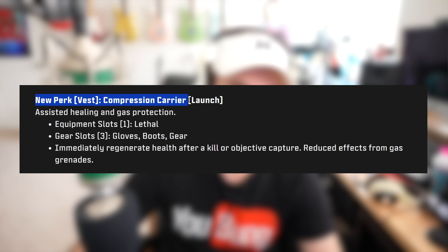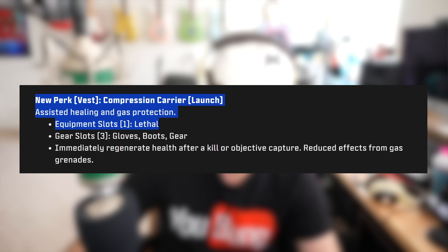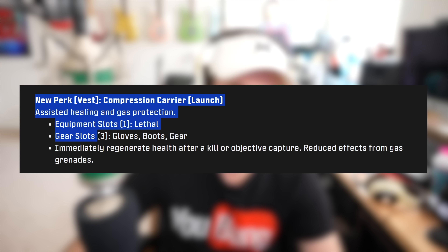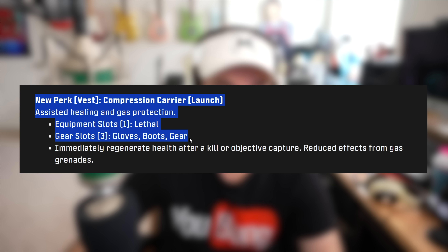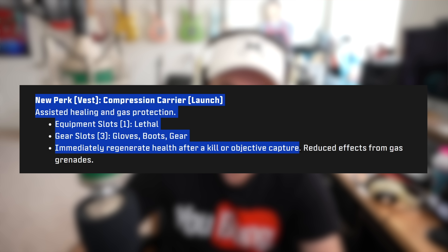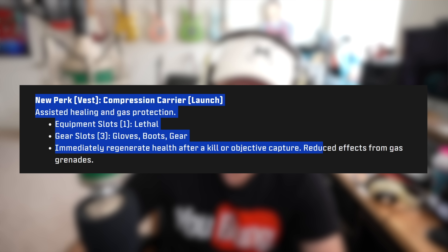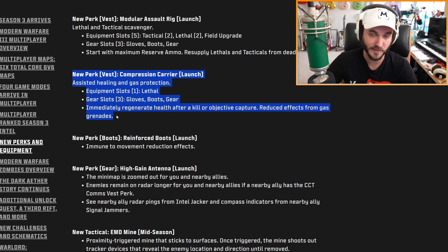We're also getting the Compression Carrier vest at the launch of Season 3, offering assisted healing and gas protection. It does reduce your equipment to just one lethal and three gear slots, but what makes it strong is that it immediately regenerates your health after a kill or objective capture — essentially the Quick Fix of the game. On top of that it reduces the effects from gas grenades, so if you're tired of getting gassed this is a pretty good vest.